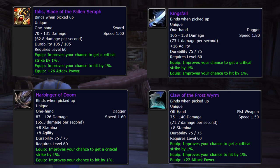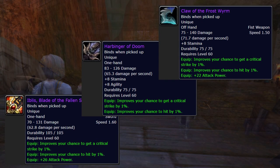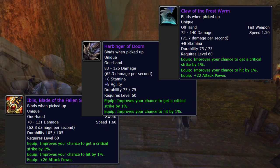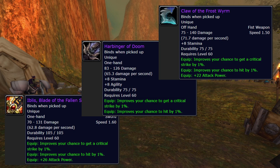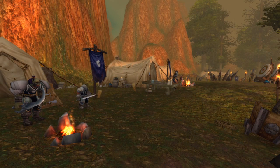I'm going to assume King's Fault is going to be pretty hard to get for most people. So really any combo of the other three is good. As Horde I'm going to try for Iblis and Harbinger, then if I can make it happen, throw King's Fault into that main hand.